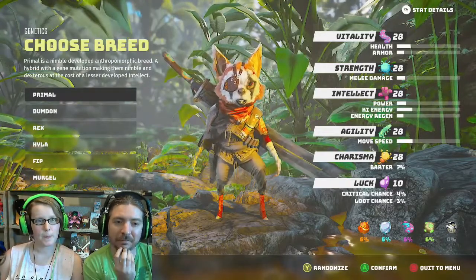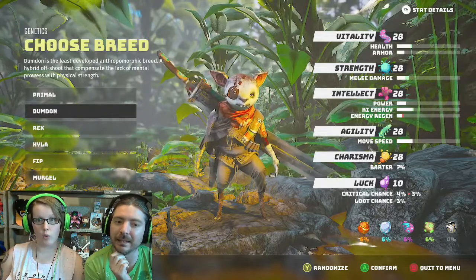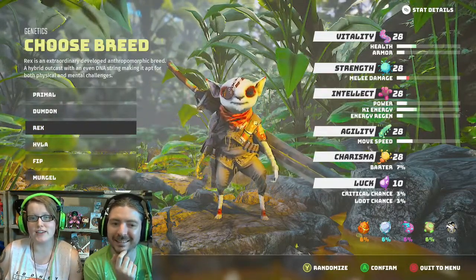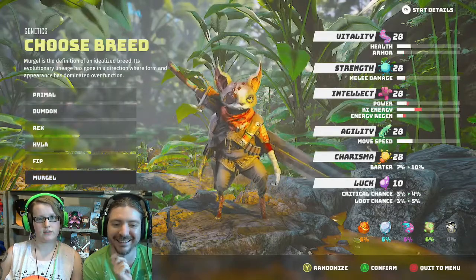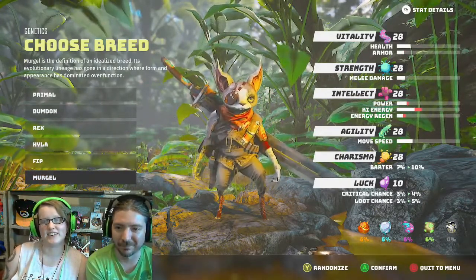So we have six different breeds. Oh my god, the Rex is so cute. They are pre-set stats, it looks like. Okay, he's a little fugly — kind of ugly and cute. I like the Mergle, I think.